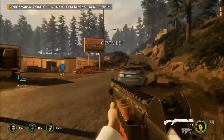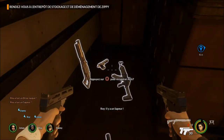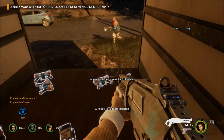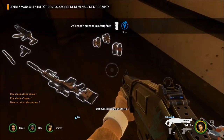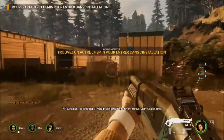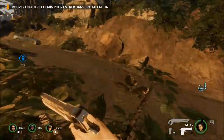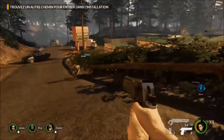Si vous mettez trop longtemps à trouver la sortie, un indicateur vous le montrera sur la map. Mais entre temps vous allez devoir faire face à des essaims d'ennemis, une horde qui arrivera toujours pour essayer de vous buter. Il n'y a pas un nombre limité d'ennemis sur la map — au contraire, c'est complètement random. Si le jeu décide de vous envoyer une vague d'ennemis dans la gueule, il le fera.